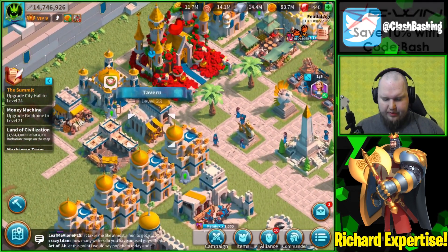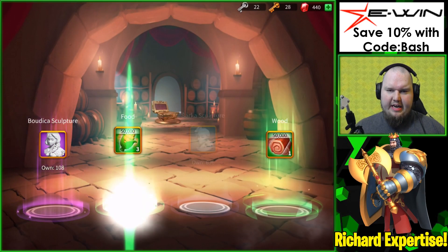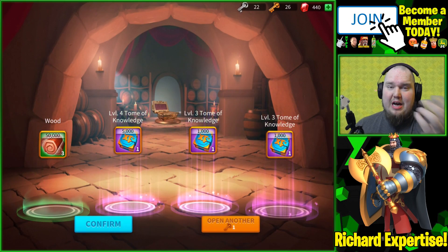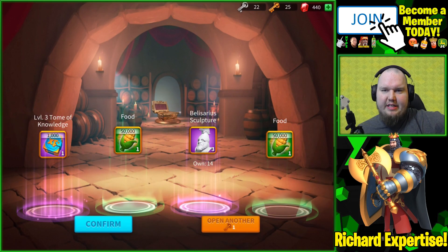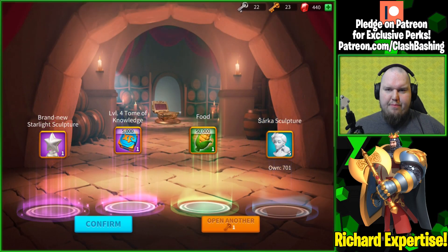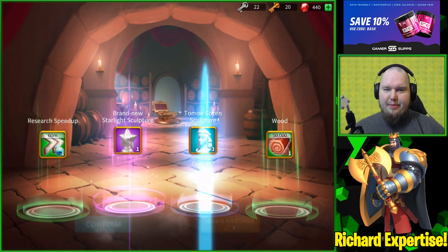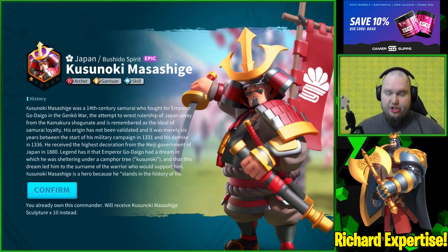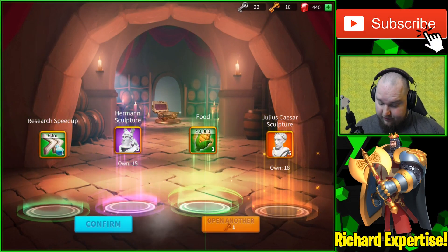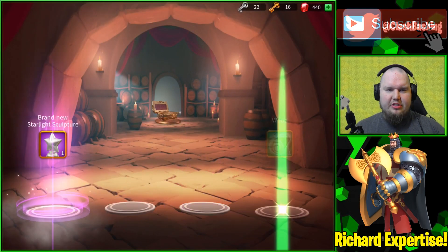Let's go ahead and finish this video off by opening whatever gold keys we have. I'm really pumped about maxing out Richard and pumped about the new achievements and alliance skills coming to the game. We got some in there. Consenoki over there — I need to work on him quite a bit. Five Julius Caesars, let's go! We did max out Herman so we don't need him as much. Sarka — always getting those Sarkas.